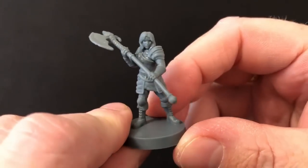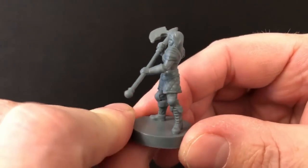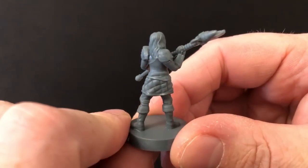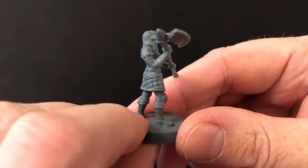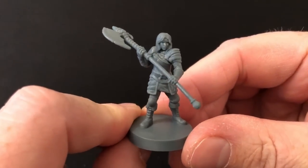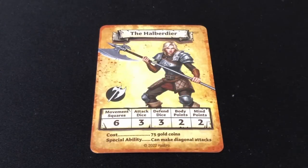Then we have a female halberdier. Again, not the most exciting pose — in all honesty the monsters in this set are much, much nicer than the new mercs — but she has good detailing. She costs 75 gold to hire, has a movement of six squares, attacks with three dice, defends with three dice, has two body points and two mind points. A nice bonus with the halberdiers, though, is they can attack diagonally.